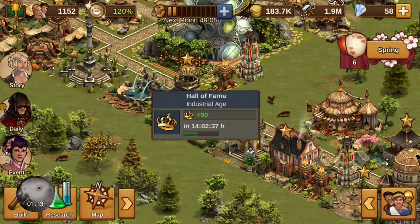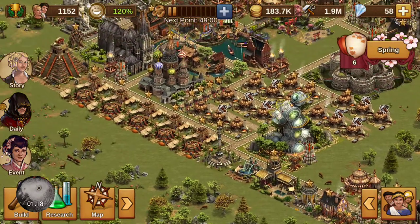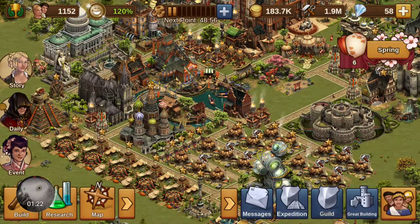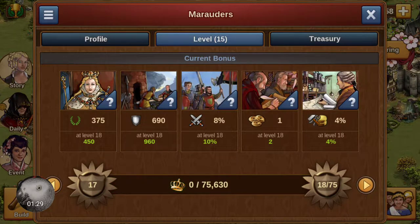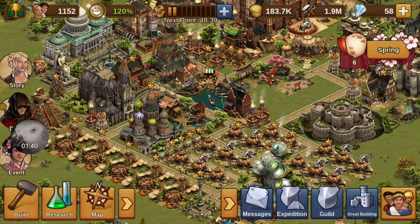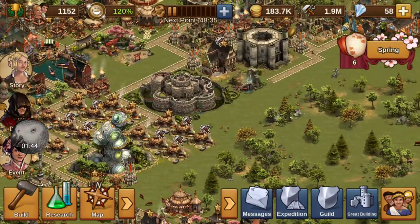So far I only have one Hall of Fame, which is very helpful if it's powered up by other people. This will give you 90 crowns which really helps out. As you can see, this guild I'm part of — I've gotten up to level 15. Once you get to level 18, your guild town hall starts popping out two forge points every 24 hours, which doesn't sound like a lot but it actually does make a pretty good deal.